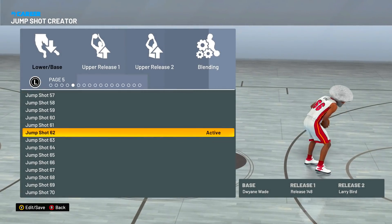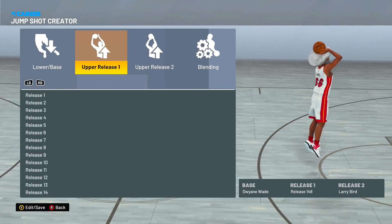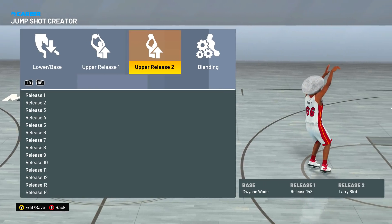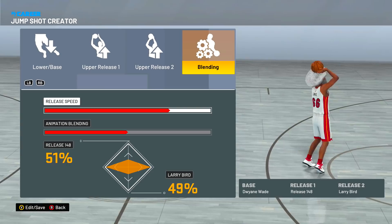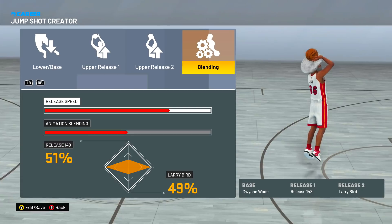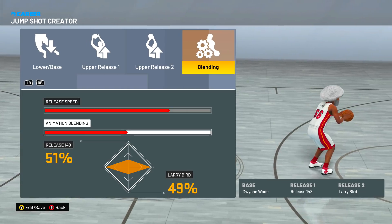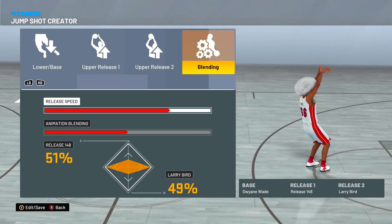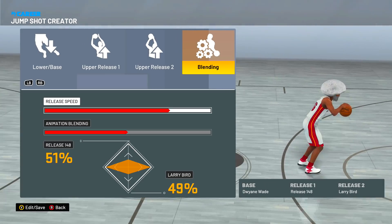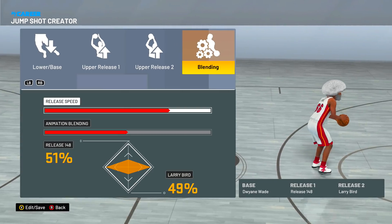It is Dwyane Wade release 1, and release 2 Larry Bird. Once you get into the custom settings, it is the exact same as my last jump shot — same customs, same release speed, same animation blending. On the release speed, you don't want to go all the way up. 2K Labs has already confirmed that your green window is highest not at very fast, but at fast. That gives you the highest chance to green, and going higher won't help much — already confirmed by 2K Labs.